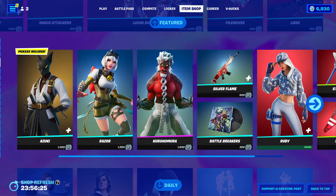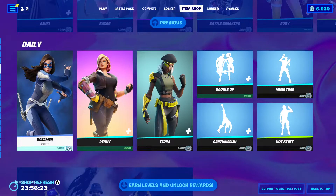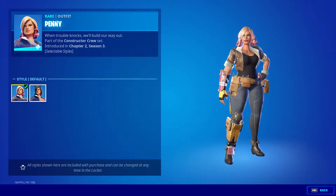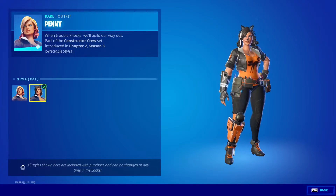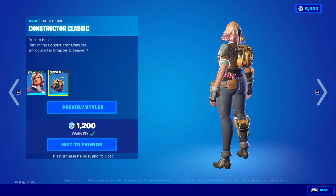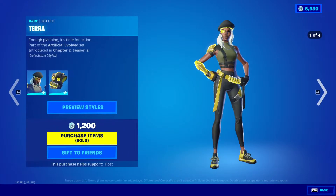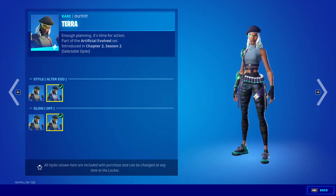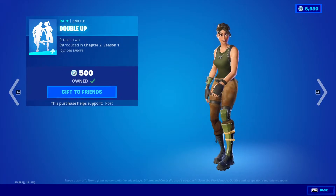We got Dreamer Penny — default and cat. Constructor Classic Terra — default and Alter Ego, glow on, glow off, Double Up.